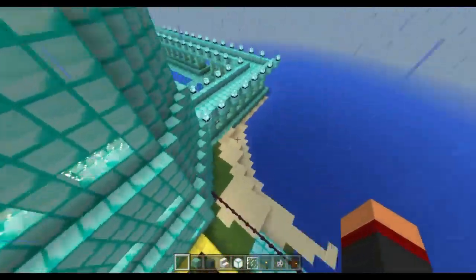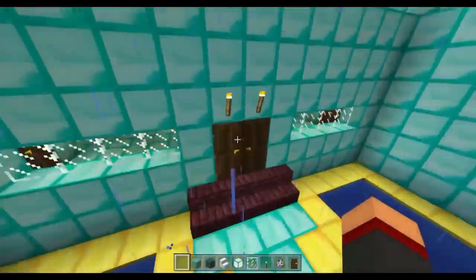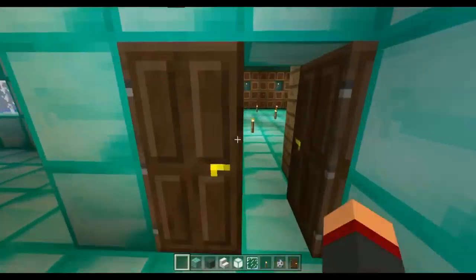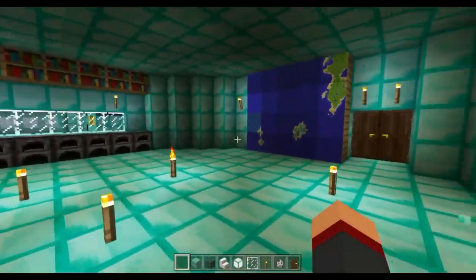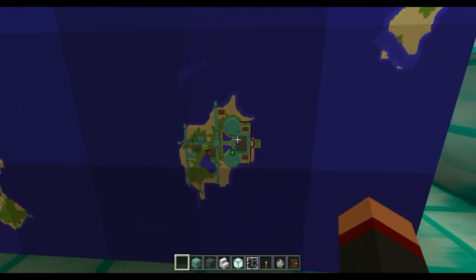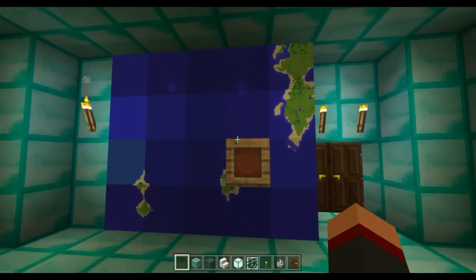Now let me show you the rest of the inside. I'm back in, and in this room is my little fortress barracks area. Here's a map of my whole world where my diamond castle lives — it's not up to date.